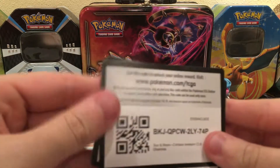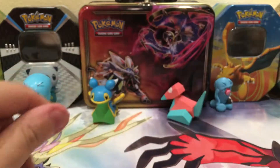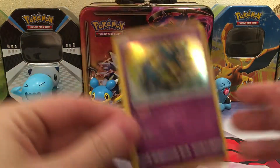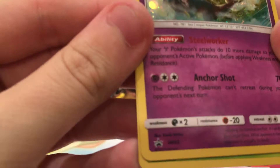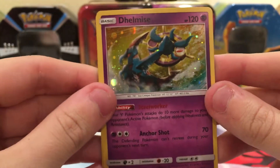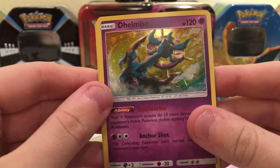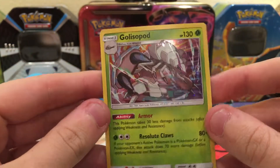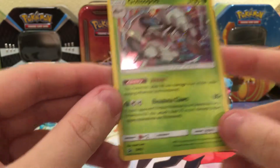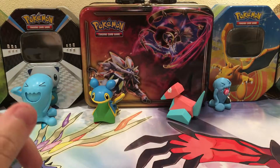Okay, here we go. Here are the two promo cards, a little bit warped. We have a Dhelmise, Sun and Moon number 53, special galaxy holofoil pattern with the ability Steelworker and Anchor Shot — it should be a reprint from Guardians Rising. Then we have a Golisopod with the ability Armor and Resolute Claws, Sun and Moon promo number 52, galactic foil again, also a reprint from Guardians Rising.